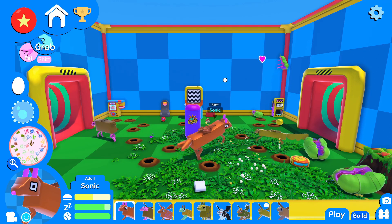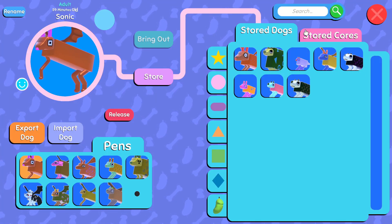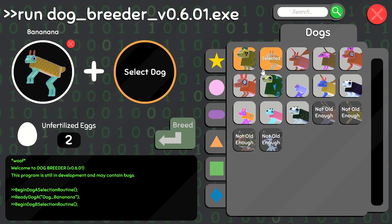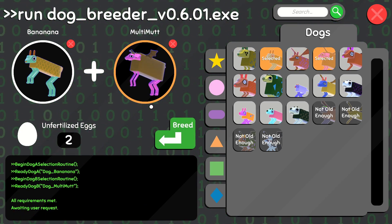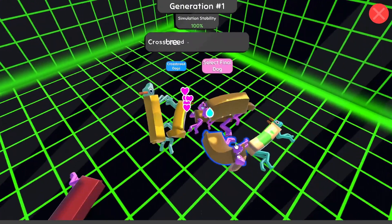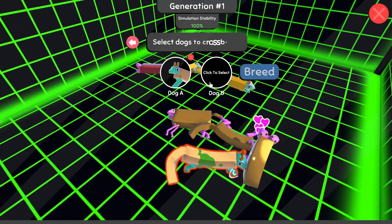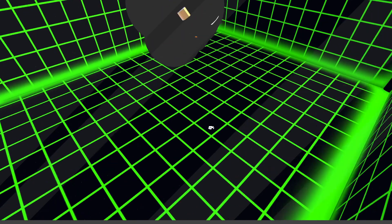We are immediately — before I forget — going to go and breed, because I was reminded that this combination, I think it was multi-mutt, gave us a bunch of dogs with double wings. I didn't notice at all; they overlap on each other and look like a glitch. So we're going to step into a breeding sim and hope to get the wings back into those combinations because I really want the double-winged dogs.